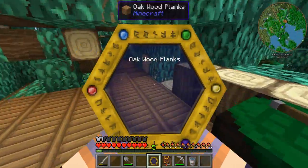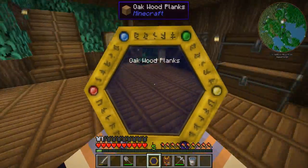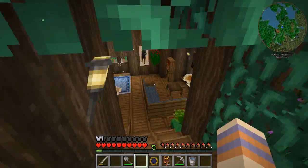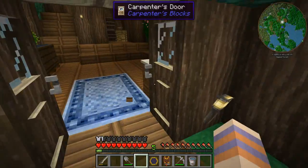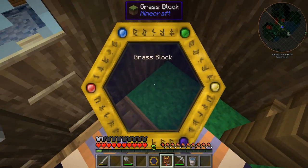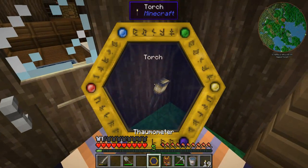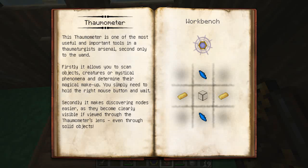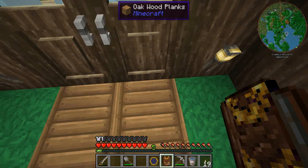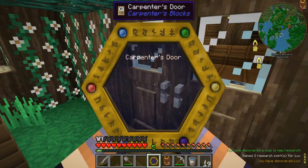It's not making any sound, which is worrying me. Let's go and scan a plant or something. Let's scan a torch. According to the Thaumonomicon, it allows you to scan objects, creatures, or mystical phenomena — you simply need to hold the right mouse button and wait. Oh okay, right mouse button! There we go, that makes a lot more sense.